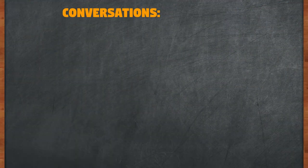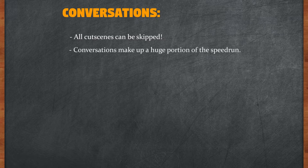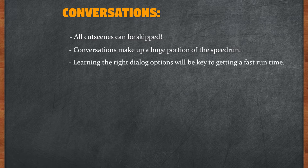Another important part of the speedrun is conversations and cutscenes. The game gives us the benefit to skip all cutscenes by holding down our jump key, so we won't have to go into any detail about that. However, conversations are all over the place in this game. If you've watched any Odyssey speedrun, you'll see that conversations take up a lot of time and are unfortunately unskippable. So learning the correct dialogue inputs for each option is key to making it through them quickly. Most runners are so quick with these options that you'll never see a dialogue option show up on screen. It's basically a game of Simon Says, and remembering the combination is merely repetition.